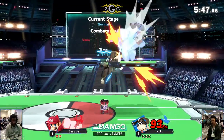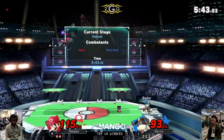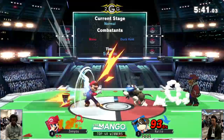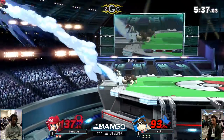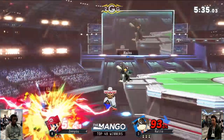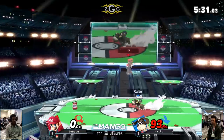He gets some more damage, and every time he gets something — into the up air, one more time. That's such a good buff for Duck Hunt in this game. Reads the direction of air dodge, gets the can to set it up too.